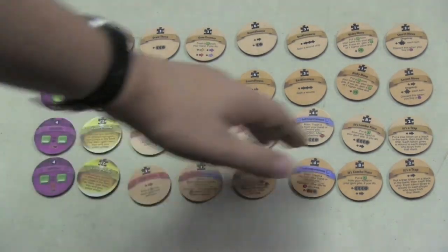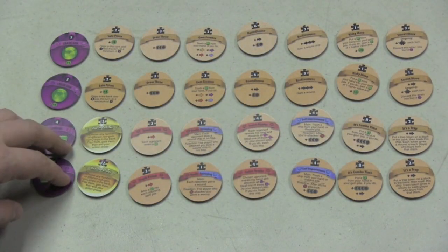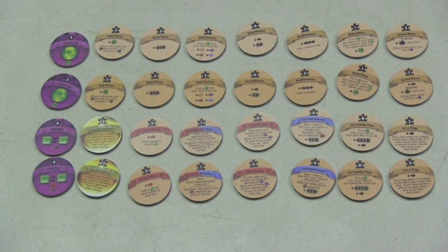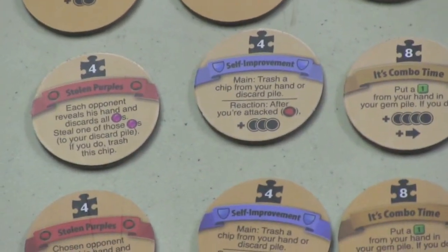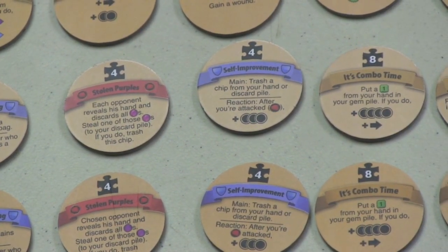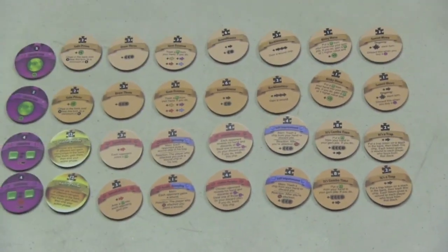Again, the older chips are in the top row and the newer ones in the bottom row. Sixteen of the chips are exactly the same or functionally the same. For example, Self-Improvement is basically the same — they just changed the format a bit.